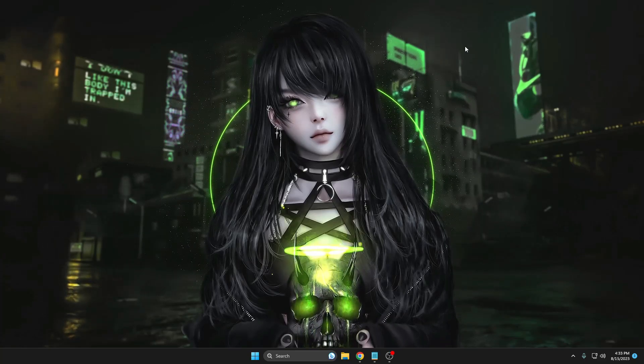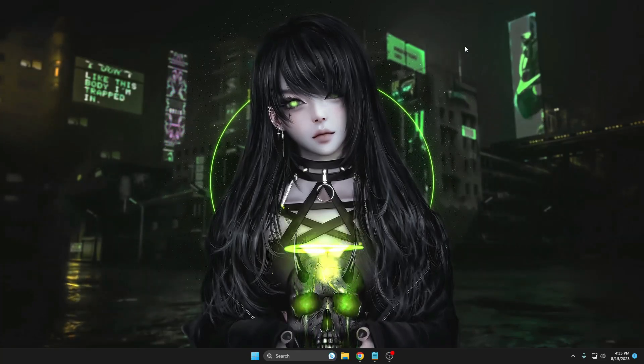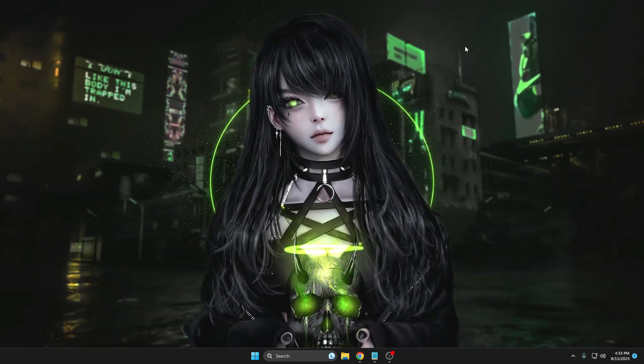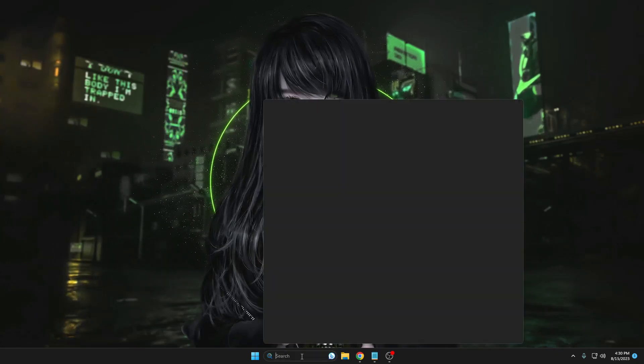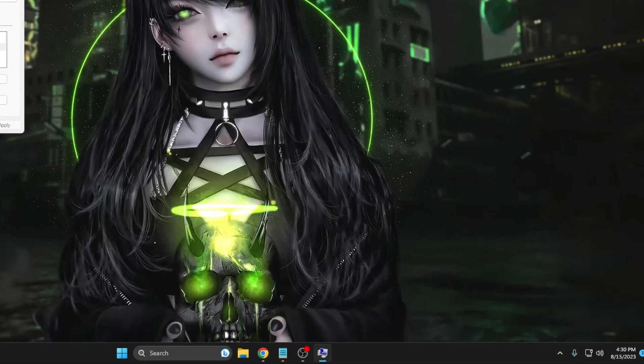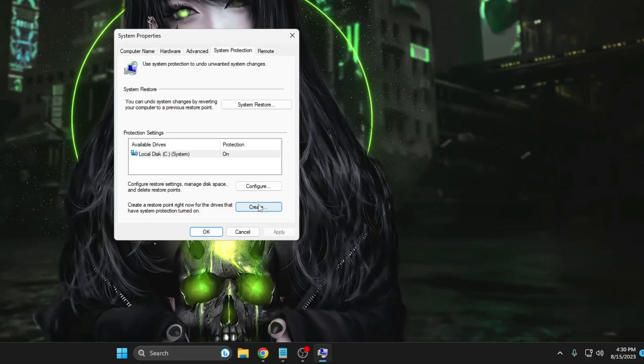Before starting, I recommend that you create a restore point so that if nothing works for you or if you want to revert the changes, you can quickly do that. It's very simple. Click on your Windows search, type 'create', and click 'Create a restore point' from the suggestion.